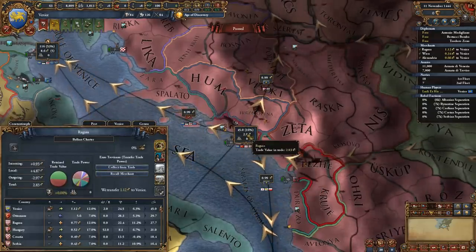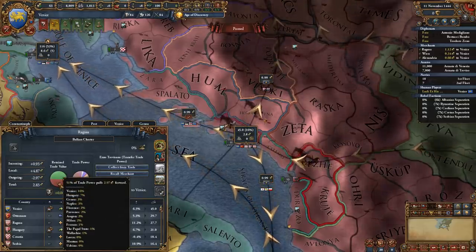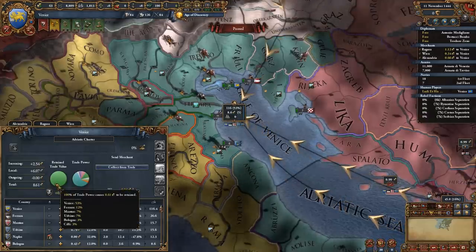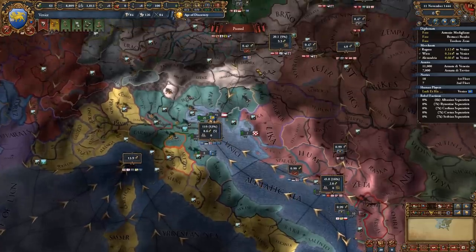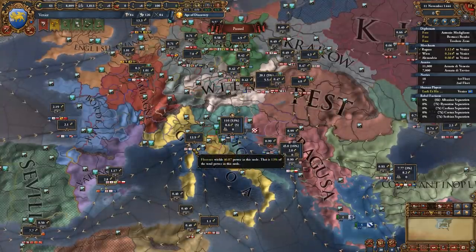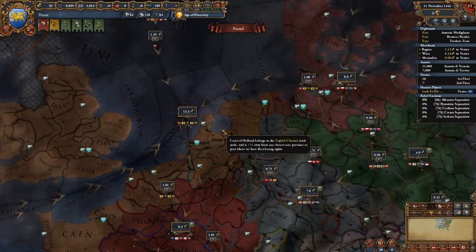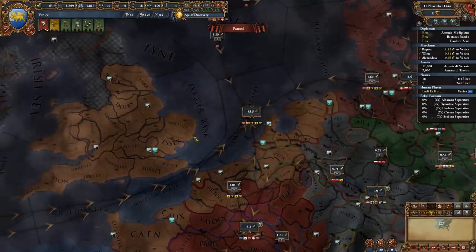Trade from non-end nodes does not stay there. For example, in the Ragusa trade node we have 49% retained and 51% pulled forward towards other parts of the world. In an end trade node such as Venice, 100% of the trade is retained. Currently as of 1.30 there are only three end trade nodes: Genoa, Venice, and the English Channel — the most valuable nodes in the game.